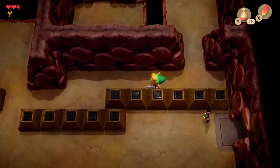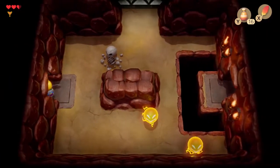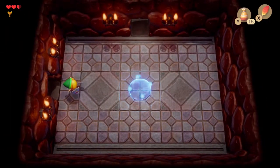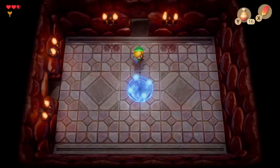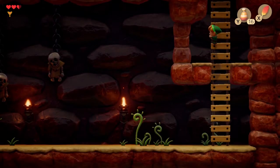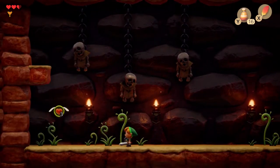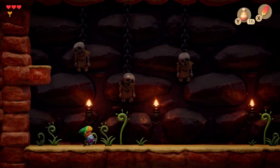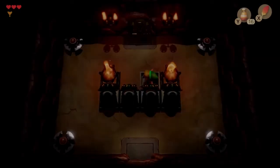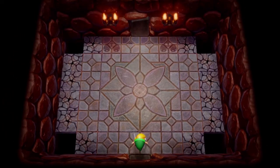Jump across and we're done. There is a little bit of maneuverability in the air with the Roc's Feather, just not a hell of a lot. Going down here to grab the boss key. It's kind of dark — there are people hanging from their necks, dead bodies. That's kind of dark for Zelda. But I guess it is technically a dungeon. The boss keys are called Nightmare keys.